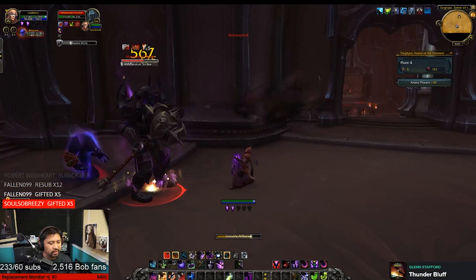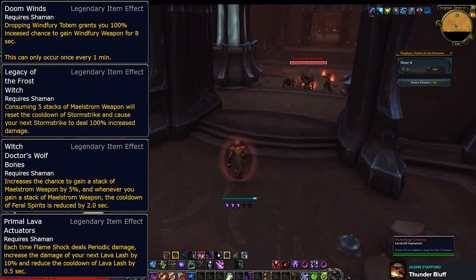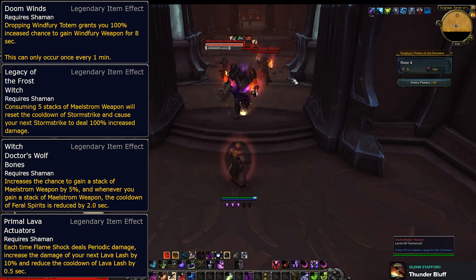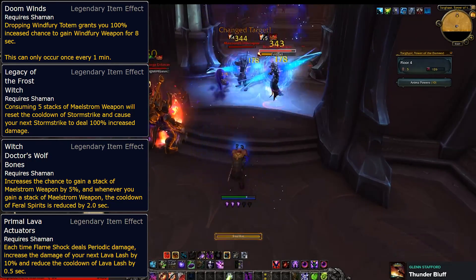Now onto Enhancement. Doom Wind is pretty much the Enhancement Artifact ability, just nerfed a little bit and lumped into Windfury Totem. Legacy of the Frost looks like it'll make your Enhancement rotation go a little bit faster once you get the hang of managing your Storm Strike cooldown and when you consume Maelstrom stacks.